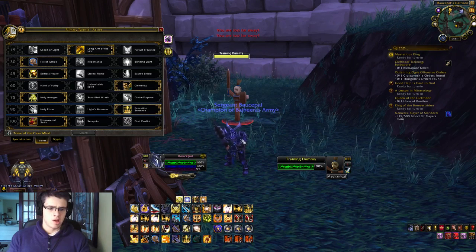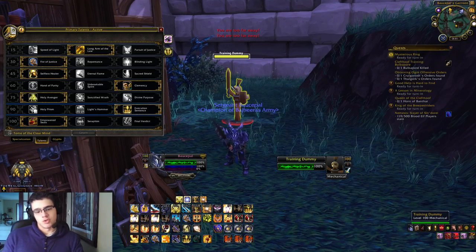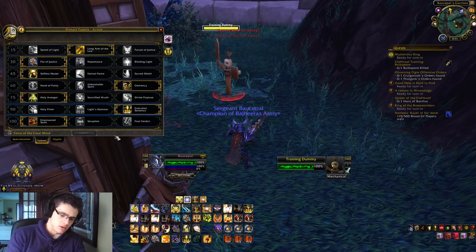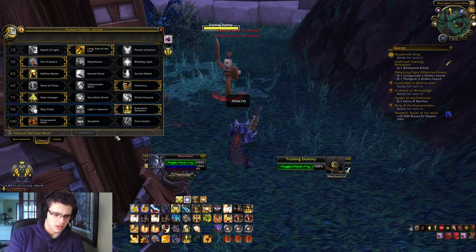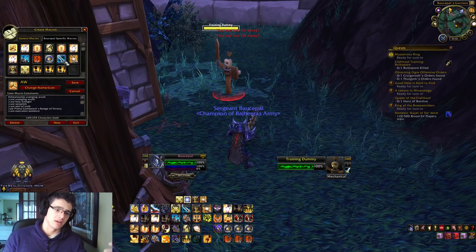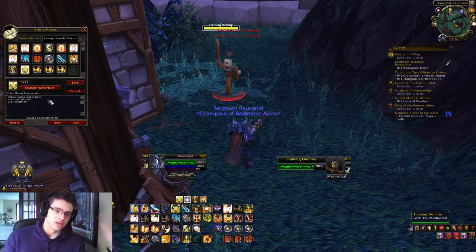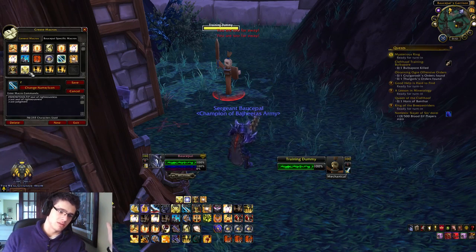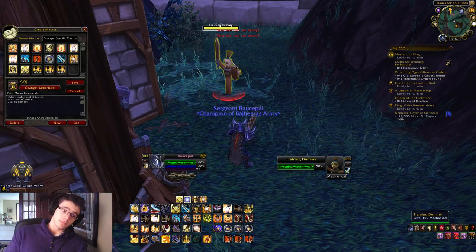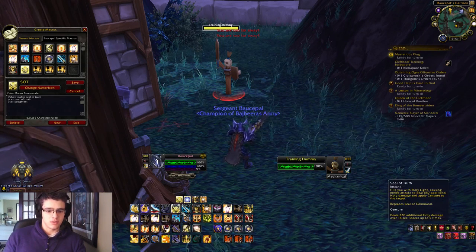You want to be consistent damage — you don't want to be just a pair of wings. So let me show you the macros that I use. The best and simplest macro will help you get your Judgment off and get your seal active. All of them have the seal as the first spell cast in the macro, and then Judgment. This keybind here is Alt mouse wheel up.